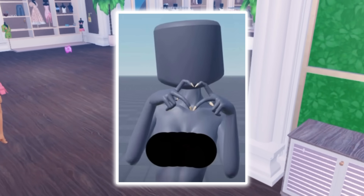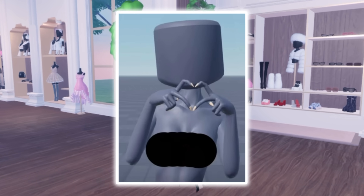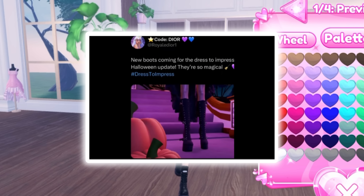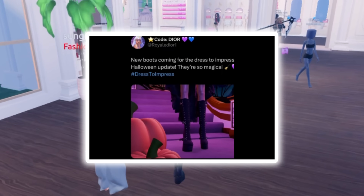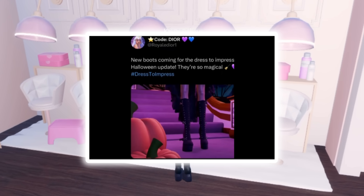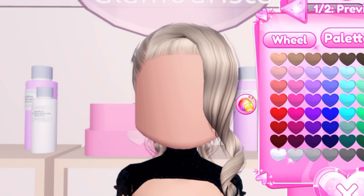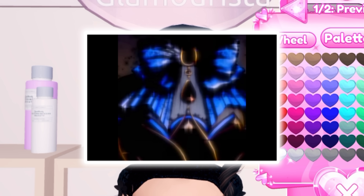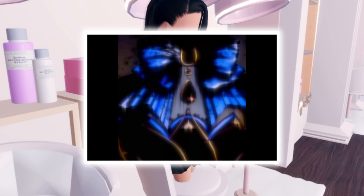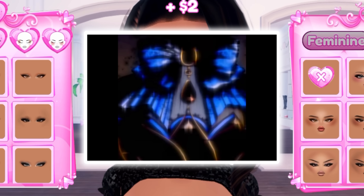This is the first sneak peek — they leaked this pose which is super super cool and amazing. Next we have new boots coming for the Dress to Impress Halloween update. They're so magical, literally so perfect for all the Halloween outfits. Next we have this item and I'm super excited to see what it could be — I don't know if it's a top, skirt, or bow hair accessory, it's kind of confusing.